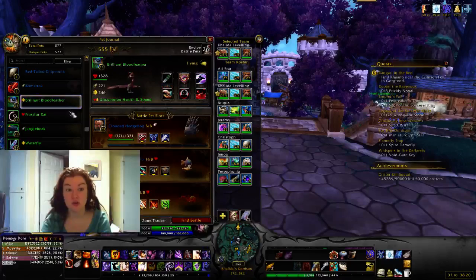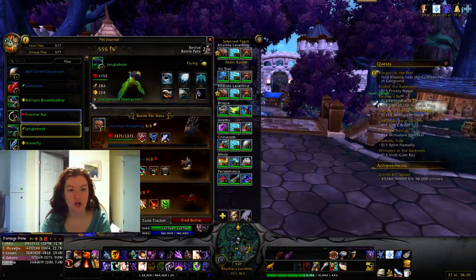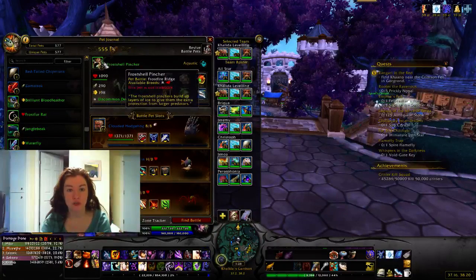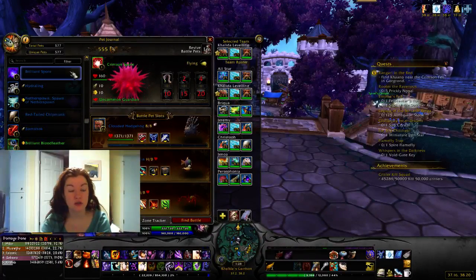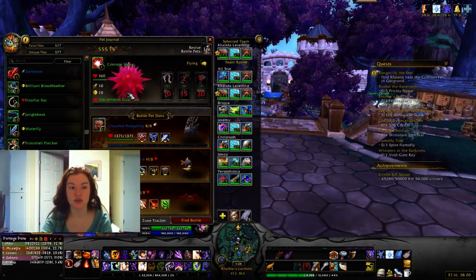Brilliant Bloodfeather spawns in Talador. Frostfire Rat spawns in Frostfire Ridge. Jungle Beak is in Gorgrond. Waterfly is in Shadowmoon Valley and Talador — I found it more common in Shadowmoon Valley in the marshy areas. Frostshell Pinscher is in Frostfire Ridge. The Crimson Spore is in Gorgrond and it's on a bunch of mushrooms.